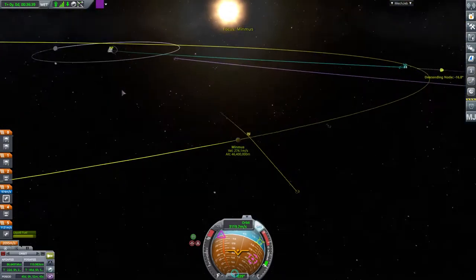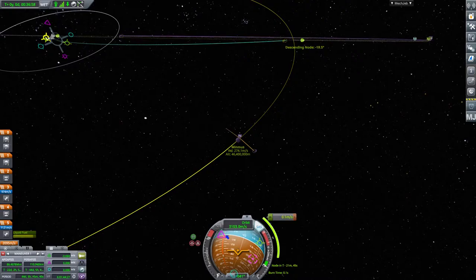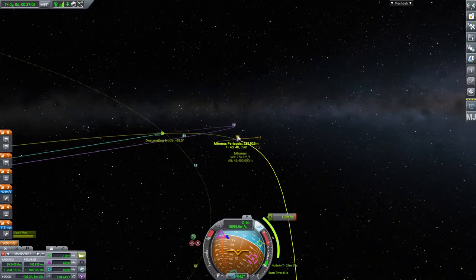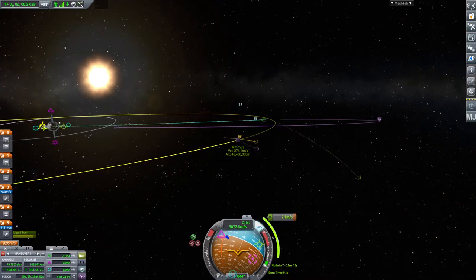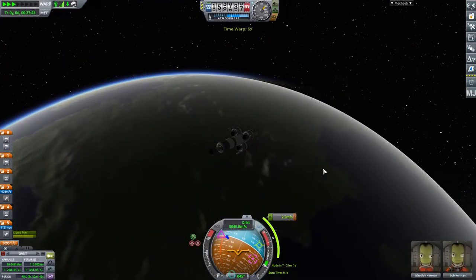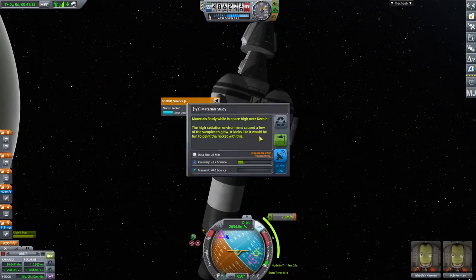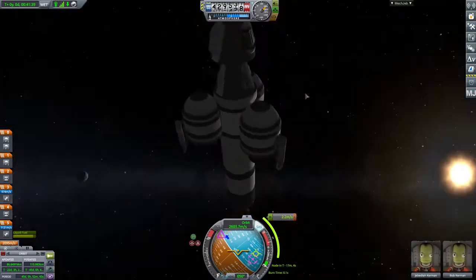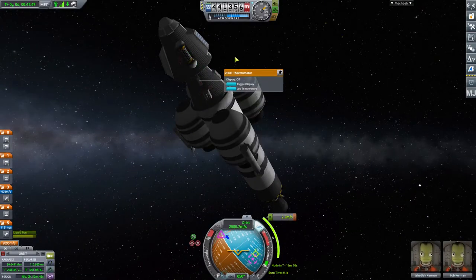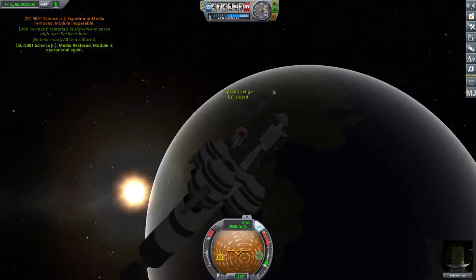The sooner I get in another manoeuvre the better. That is now going right through the middle of it — which might be fine. It should only take 160 metres per second to get into a circular orbit. Periapsis of 8,000 — that'll do. That's a tiny fraction of a second — might as well do that. It's 21 minutes away so let's speed time up. Let's have a check of the science while we're drifting alone in deep space. Nothing new from there. Oh, something from there. Let's get the scientist out and reset everything, then climb down here again.